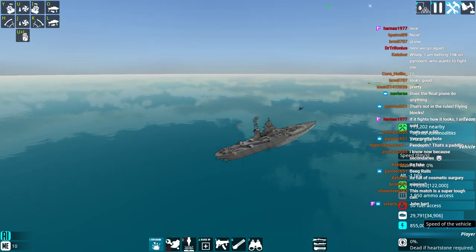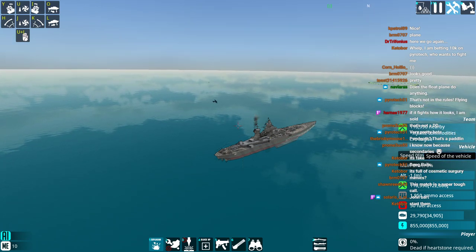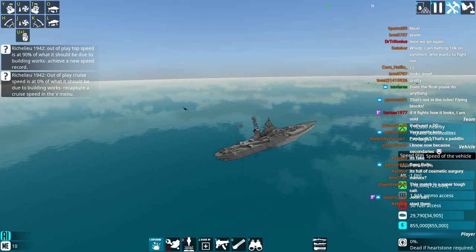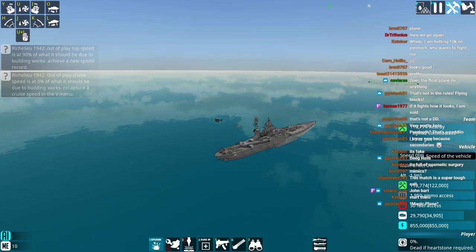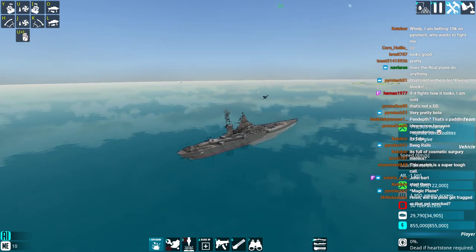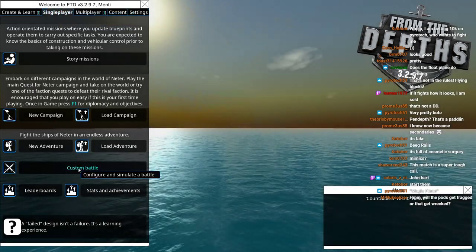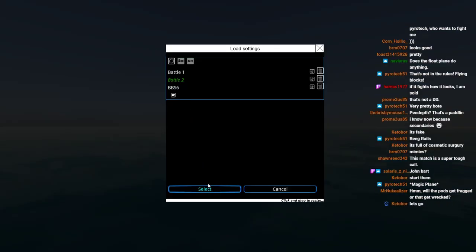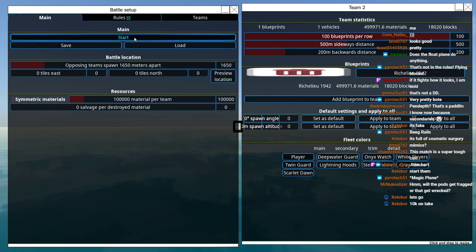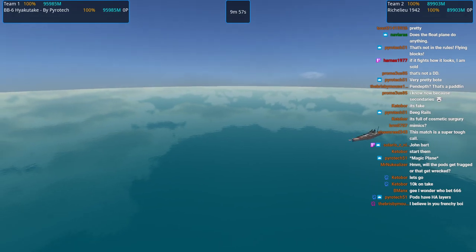Let's go ahead and get the prediction started before I load in the battle. Once I've done both overviews, that's when I'll start doing the predictions. So we've got the Taki or the Richelieu — you have one minute to place your bets. 10K on Taki. And away we go on round one.